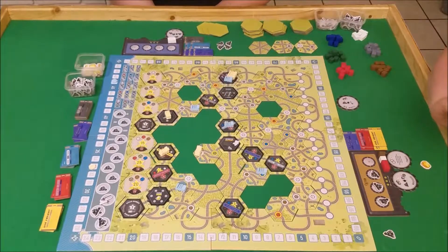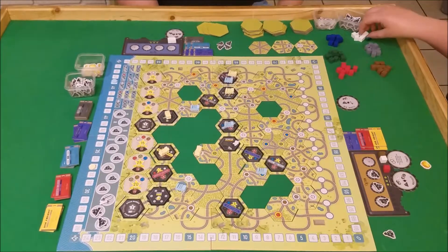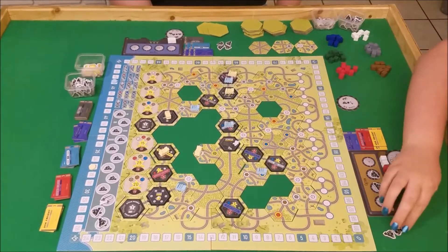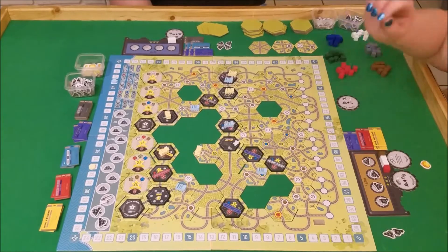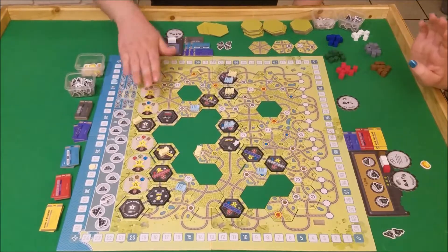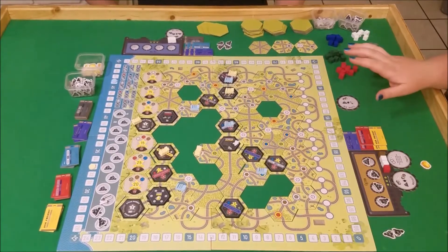I'm going to spend another coal to go down here to the trading post. I'm going to trade this red cube in for two whites. And then I'm going to spend a white in for two more coal. Next round is the whistle round. And then for my final coal, I'm going to take this over here. So remind me — exactly how does the stock market work? I get four victory points for every stock I own. Yep.